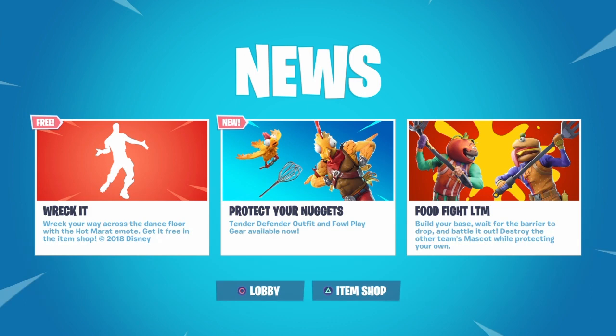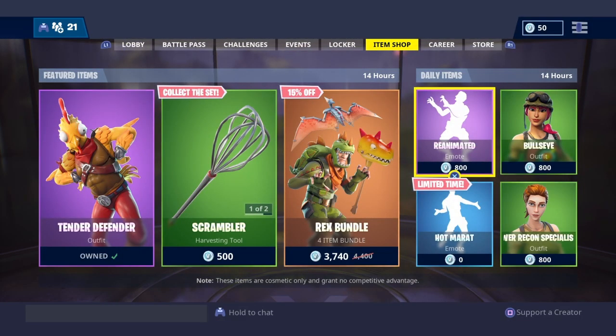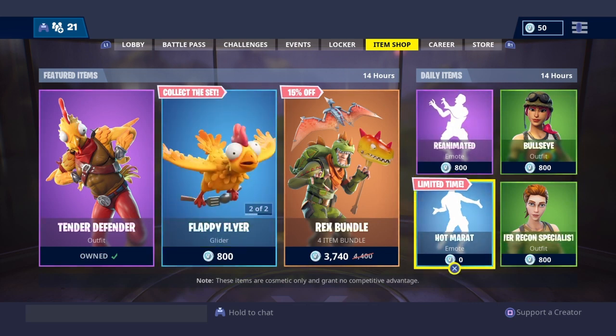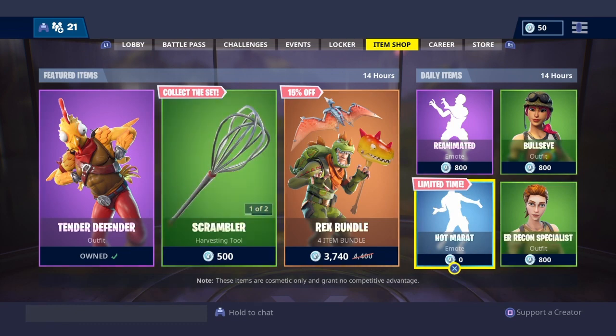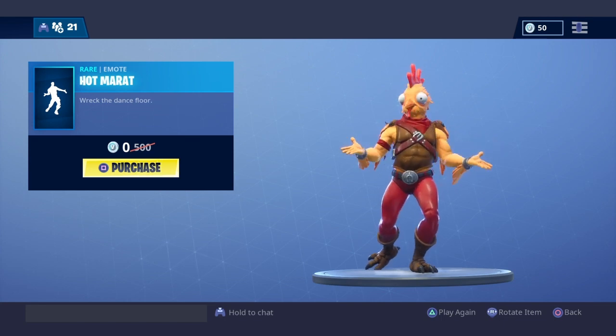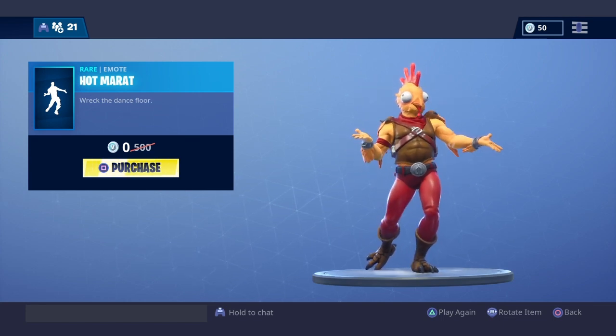If you press the triangle button, which is the item shop, when you get the newsfeed as you load up the game, you'll see the emote Hot Marat for free. You will need to buy it — it costs nothing — and that's how it looks.